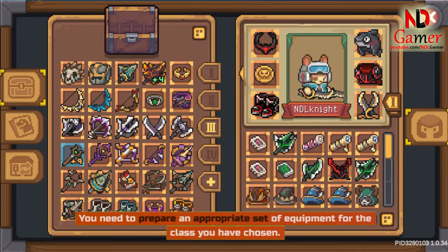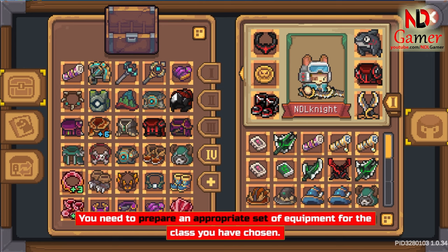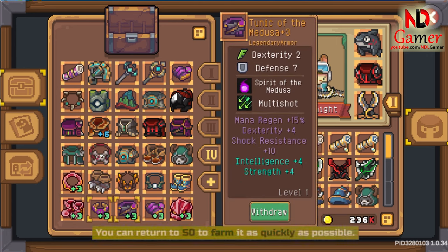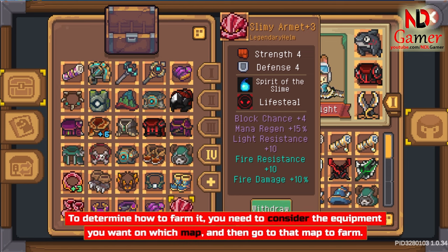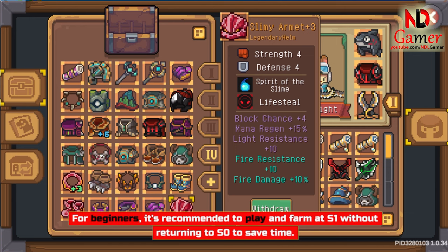Equipment Preparation. You need to prepare an appropriate set of equipment for the class you have chosen. You can return to S0 to farm it as quickly as possible. To determine how to farm it, you need to consider the equipment you want on which map, and then go to that map to farm. For beginners, it's recommended to play and farm at S1 without returning to S0 to save time.